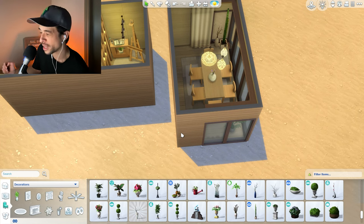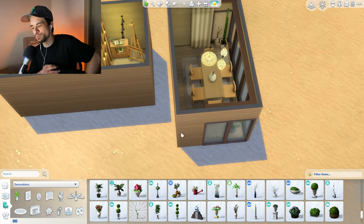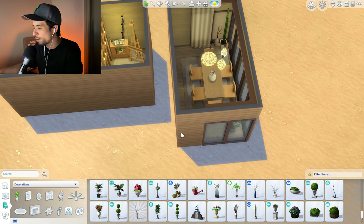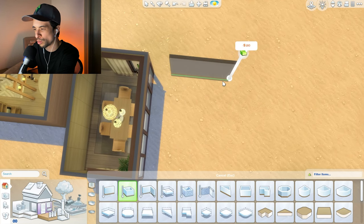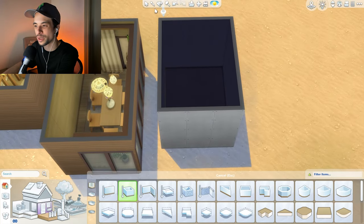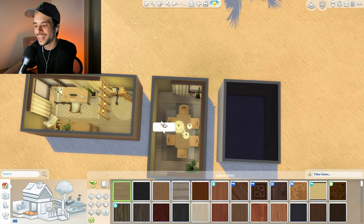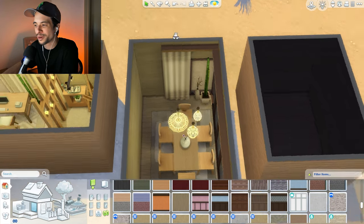We're moving on to our next room, a 3x4, and it's going to be the bedroom. This is not too bad - we have a 3x4 bedroom. I think we're in luck because I think we can still fit in a double bed, and I definitely want this to be for a couple. This house is gonna be weird - I'm trying to think of the layout right now.